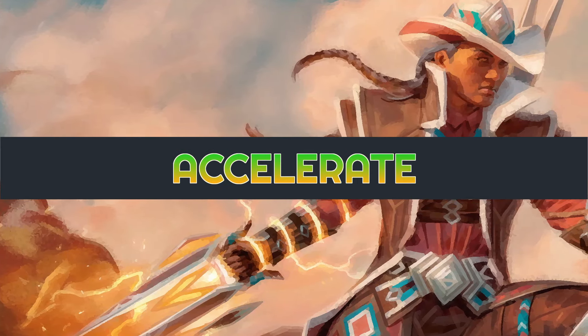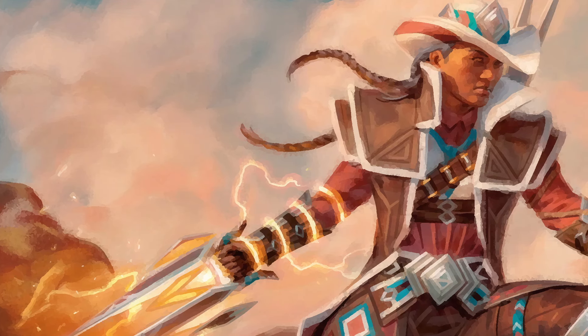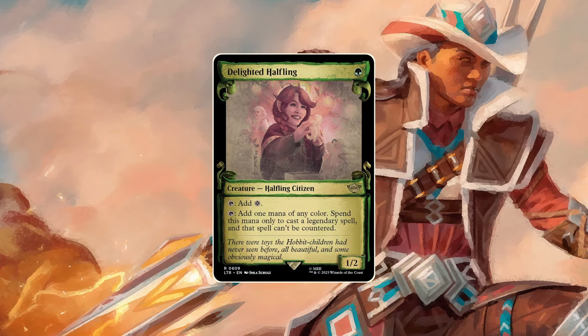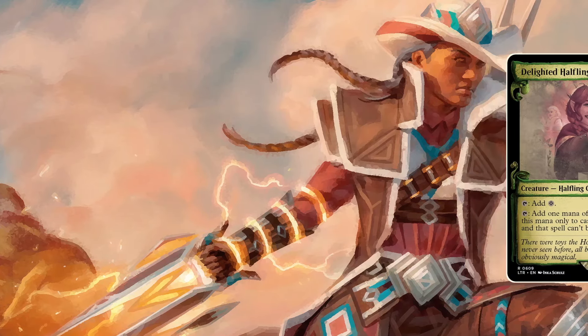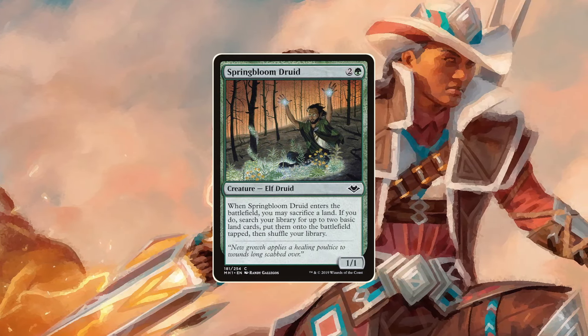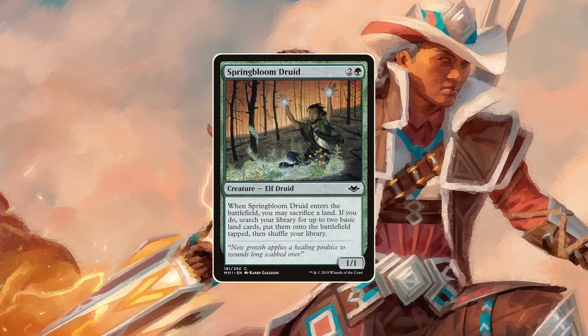Mana dorks are very welcome in this deck. They help us casting Bristly early, can be targets for our plus one plus one counters, and finally help us with activating the doubling ability. Springbloom Druid and the like help us lean more into the landfall ability and ramp our way to bigger spells.